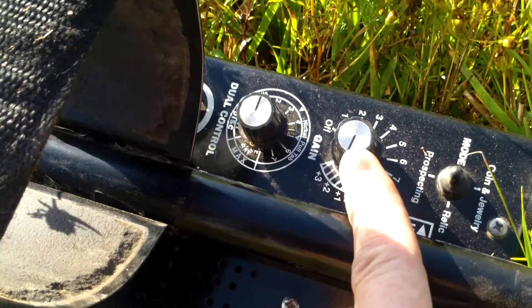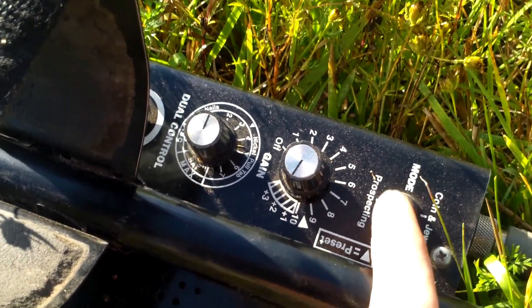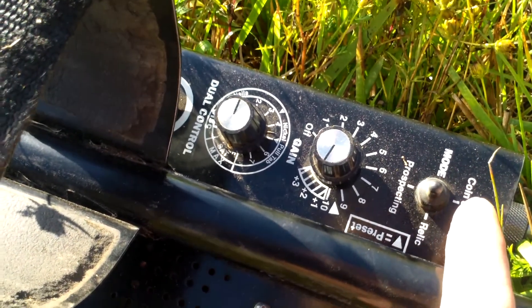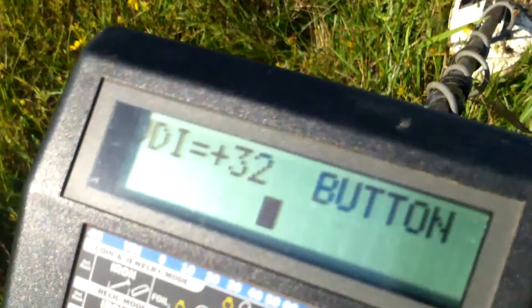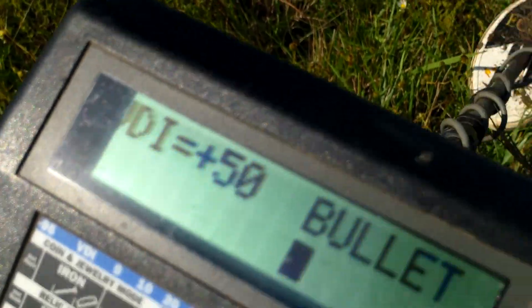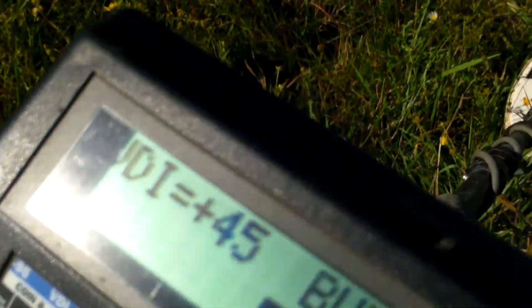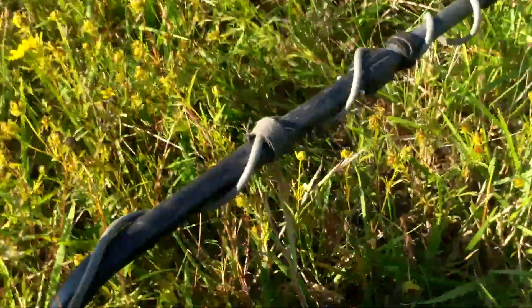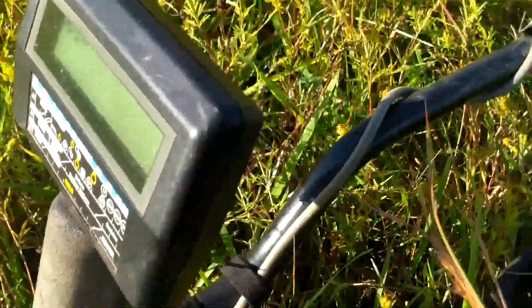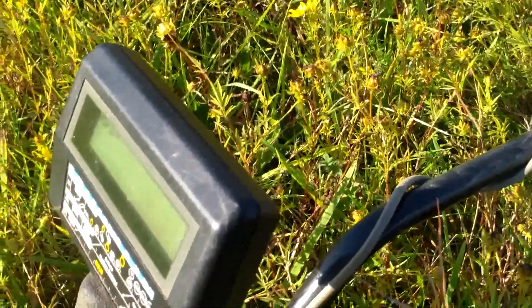I always try to be slightly above, about one and a half. Relic mode for you. If you like coins and jewelry, then you want to set it on coins and ground balance. Right now I got a signal. Pretty much, if you can see the screen, it says about 45 to 52. It says bullet and button — it mainly says bullet. I'm a little close right now, but it says bullet. If you're in relic mode, it'll use the IDs as bullet, button, buckle, and nail I think.